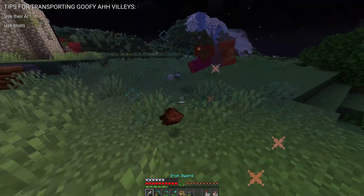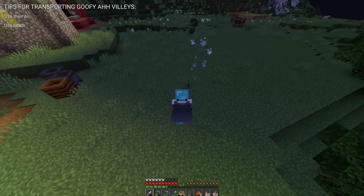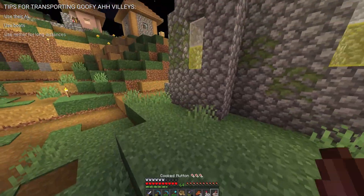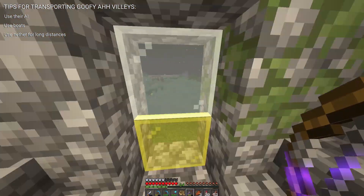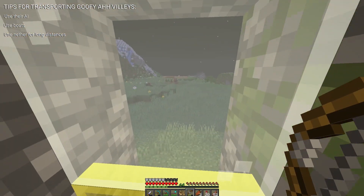Tip number three is to simply use the nether. The nether is actually a pretty safe place for villagers, and since it's eight times smaller than the overworld, it'll save you a ton of time if you need to transport your villagers somewhere really far away.